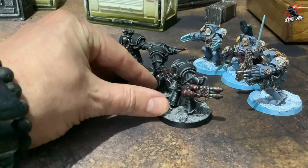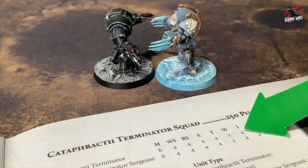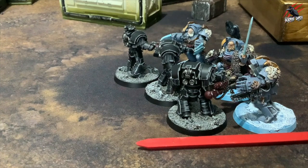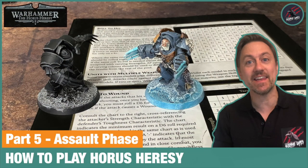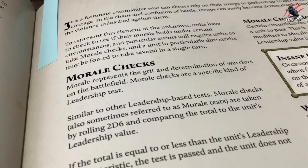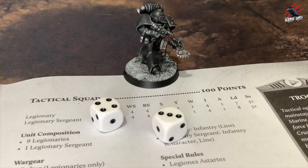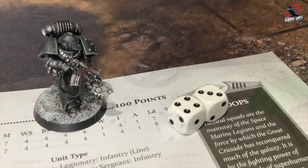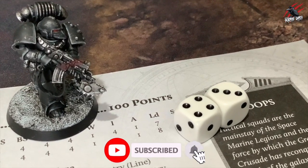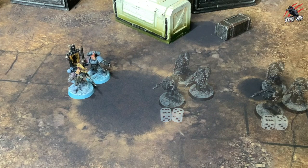In the morale phase, morale checks are similar to other leadership-based tests. You take them by rolling 2D6 and comparing the total to the unit's leadership value. If the total is equal to or less than the unit's leadership characteristic, the test is passed and the unit does not suffer any ill effects. But if the total is higher than their leadership characteristic, the test is failed and the unit will immediately fall back.